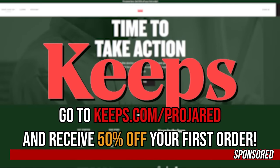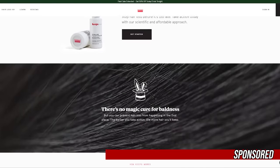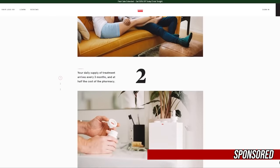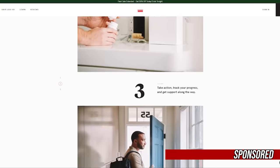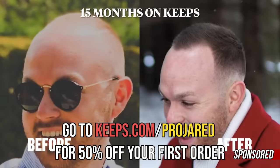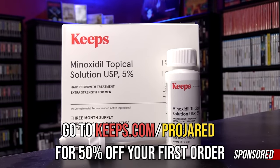Looks like they could all benefit from this video's sponsor, Keeps. Keeps is a hair loss prevention service delivered right to your front door. It is a known fact that two out of three men will experience some form of male pattern baldness by the time they are 35, and the best way to prevent that is to keep the hair that you already have. The Keeps subscription service gets you a plan tailored for your needs using clinically proven treatments at a much more affordable price than any pharmacy. Their doctors and specialists are available 24/7. Most customers will notice results within six months. Go to keeps.com/projared to get 50% off your first order, or click the link in the description.